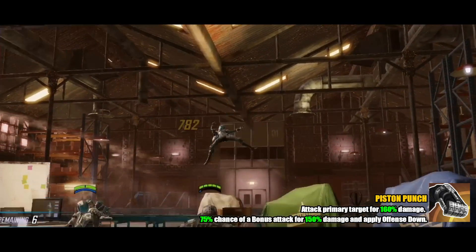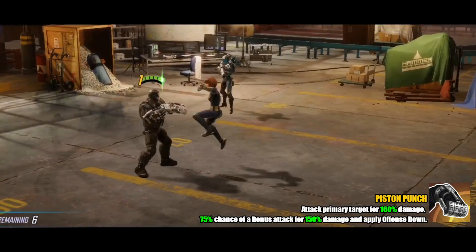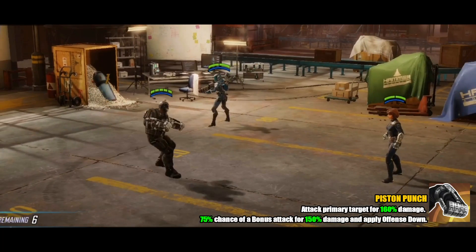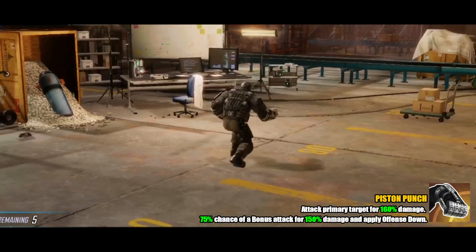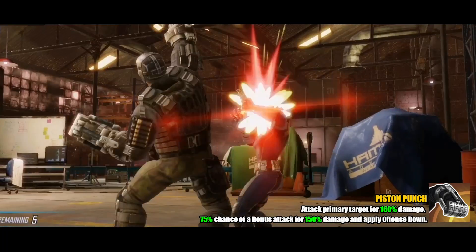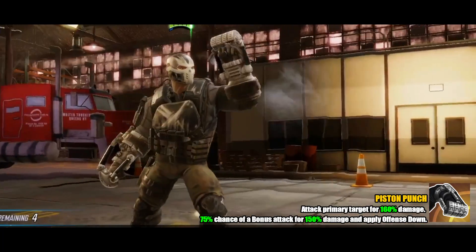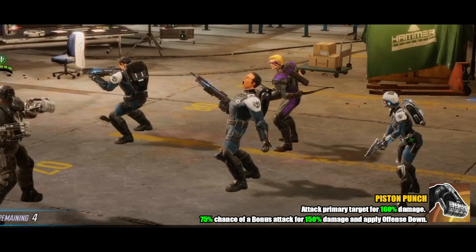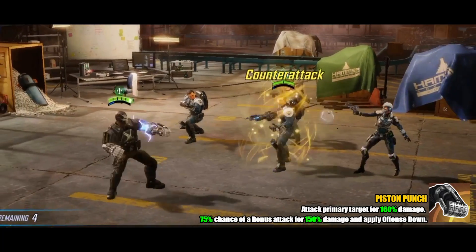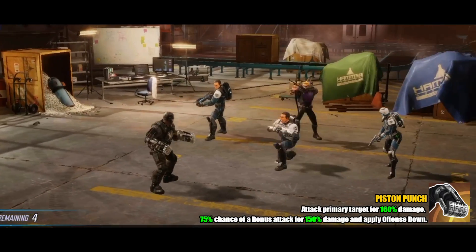For his basic attack, the skill is called Piston Punch. When maxed out it does 160% damage to the primary target, with a 75% chance of a bonus attack for 150% damage that also applies Offense Down. Notably, when his special grants Counter Attack, that can actually proc the bonus attack, which would then apply the Offense Down — so that can be really useful when it triggers.